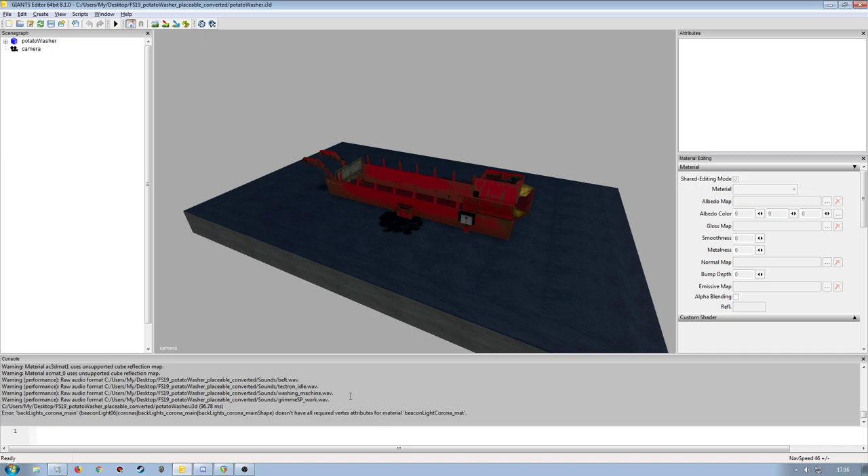We have some vertex attributes which cannot be applied to particular materials, and some performance problems with WAV files. The editor can only load WAV format, but the game actually requires an OGG file — so it's a bit of a contradiction. You have to work with WAV files in the editor but then convert to OGG for the game to give no warnings. WAV files will still work, but it's recommended to convert them to OGGs, and we'll look at that a bit later on.